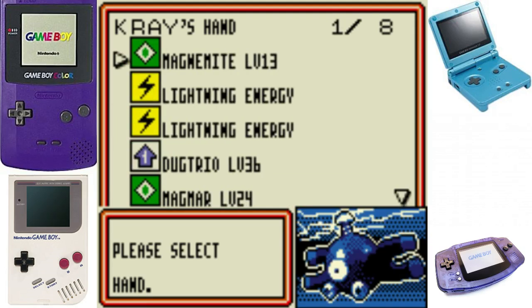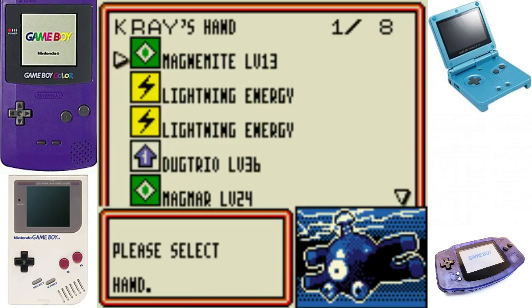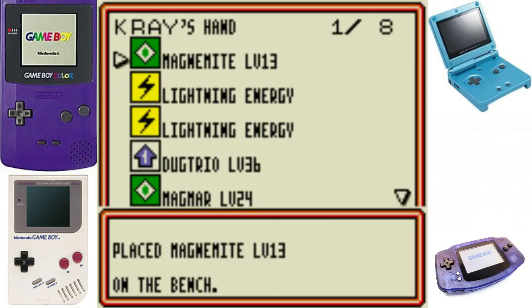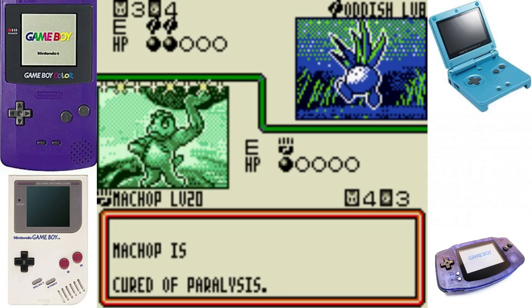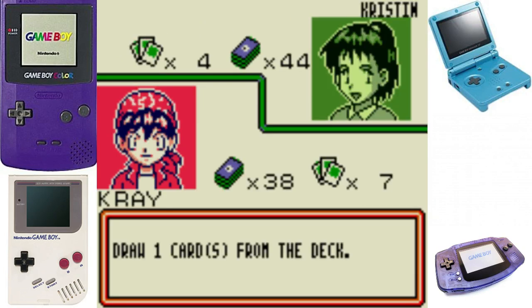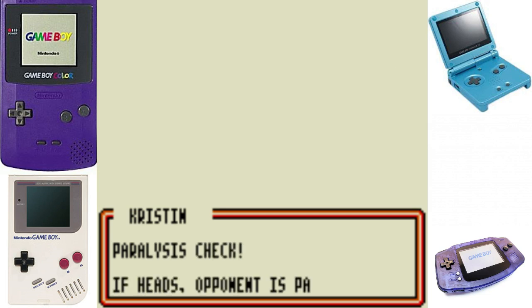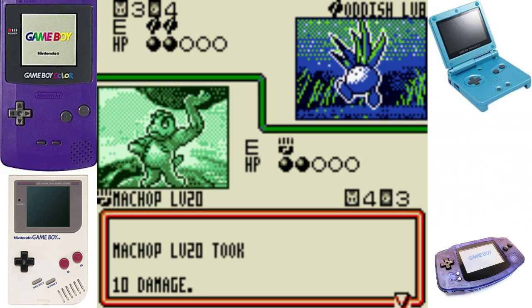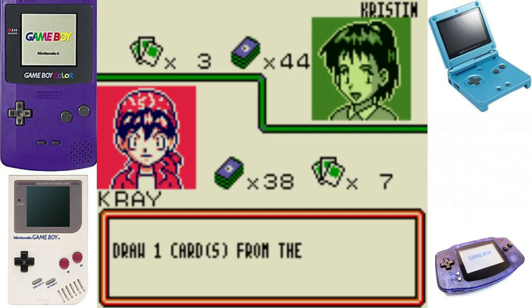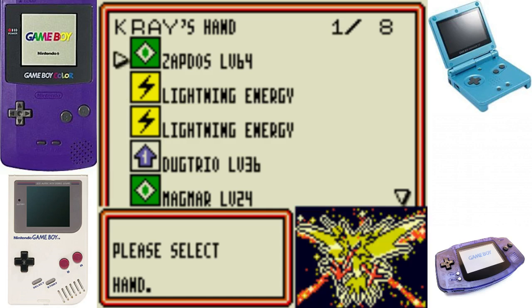We've got Magneton - we can put in Magnemite since that's a free evolution, meaning we can set up a Magneton right away. We'll just sit here and wait until the paralysis runs off. One thing I hate about the coin toss is when you get stun-locked to death by it. I'd love to be running my SNES classic - I didn't actually bother. I got a Zapdos card already. I could probably get it running on my SNES if I tried.